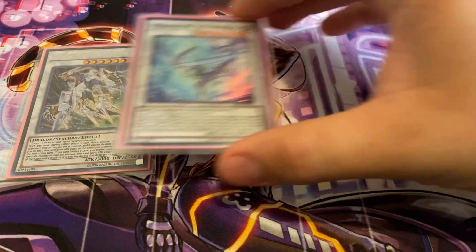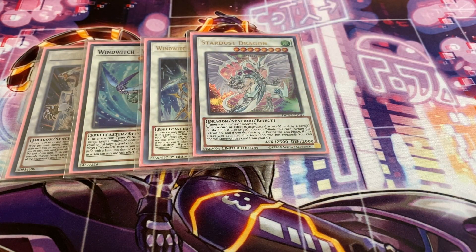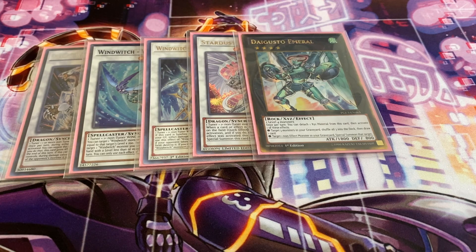For the extra deck — one Crystal Wing Synchro Dragon, that's one of my main win conditions. Running some Wind Witch Synchros: one Winter Bell because it burns, and one Wind Witch Diamond Bell, which is spot removal. When Diamond Bell is Synchro Summoned, you target one Wind Witch monster in your graveyard and inflict damage equal to half its attack points. Once per turn, if your opponent takes battle or effect damage, you can target one card on the field and destroy it — and if this card was Synchro Summoned using only Wind Witch monsters, you can use this effect twice per turn. I also threw in a Stardust Dragon just for fun to deal with cards like Lightning Storm. Running one Daigusto Emerald since you have quite a few level 4s — it's a Wind monster and basically a Pot of Avarice, shuffling back three monsters to draw a card.